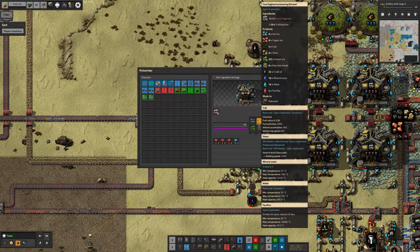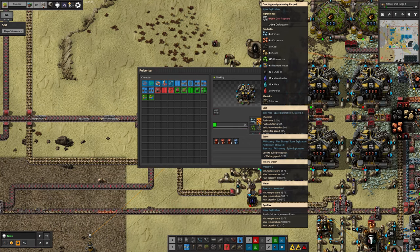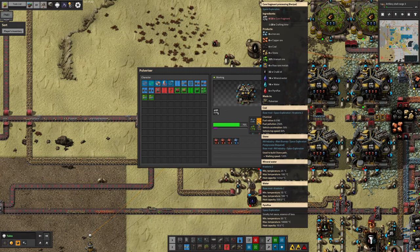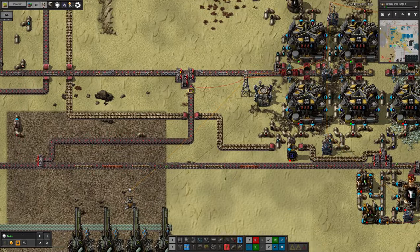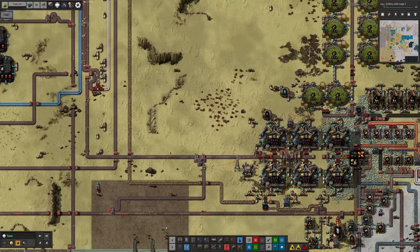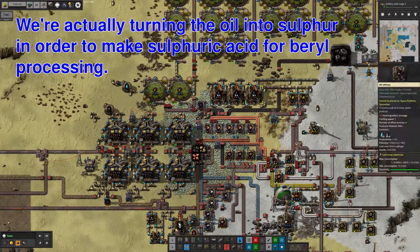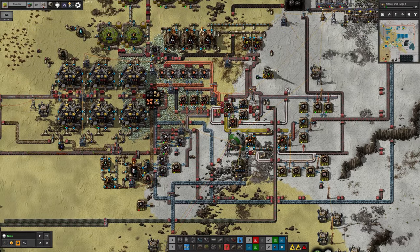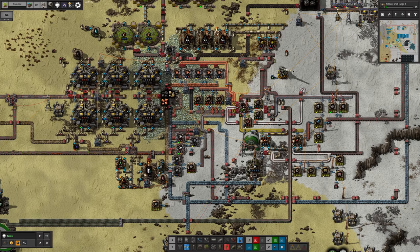Looking at the recipe, you take in 20 core fragments - which is a stack of core fragments, they don't stack very high - and that produces about 30 or 40 of the various different solids, which stack up to 50. So you get quite a lot more in a stack of ore than in a stack of cores, meaning we can fit more into our spaceship. It's a slightly more efficient way of transporting stuff, and it means we can keep the pyroflux on this planet for processing, keep the oil and turn it into plastic for filters, and tap off the iron supply to make extra red belts.